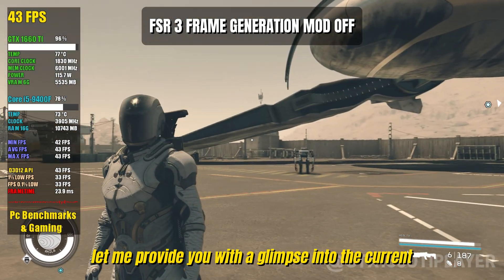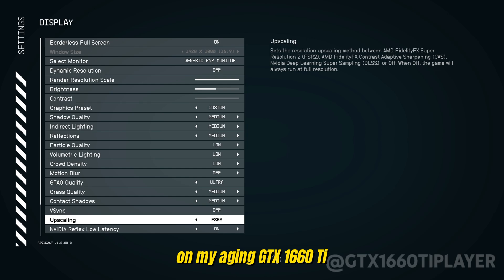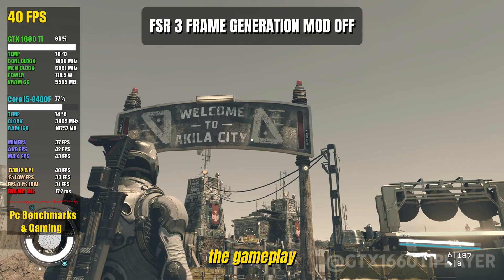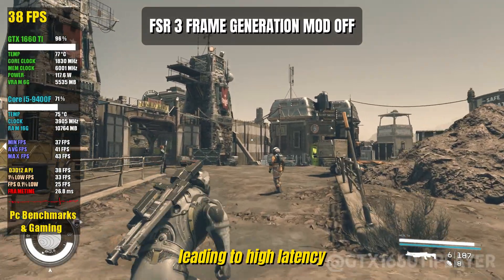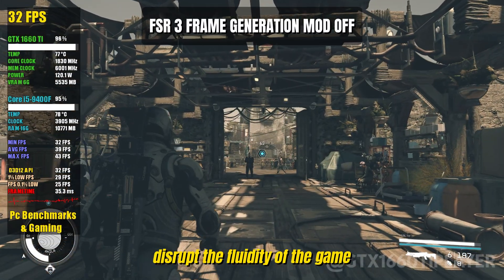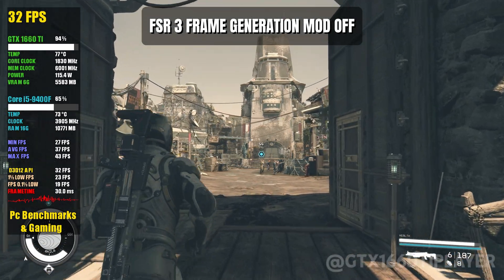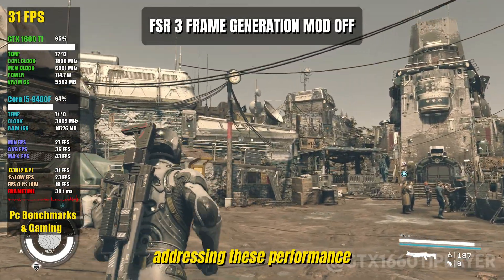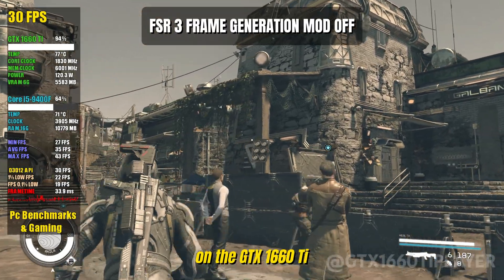Let me provide you with a glimpse into the current performance of the game without the FSR 3 mod frame generation on my aging GTX 1660 Ti. Unfortunately, the gameplay experience is marred by suboptimal conditions, featuring a consistently low frame rate leading to high latency. Additionally, numerous small stutters disrupt the fluidity of the game, making it challenging to enjoy a seamless and immersive gaming experience. Stay tuned as we explore how the FSR 3 mod can transform and enhance this gameplay, addressing these performance issues for a smoother and more enjoyable gaming session on the GTX 1660 Ti.